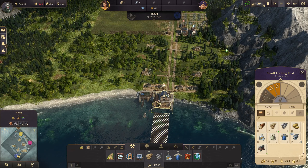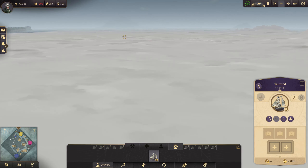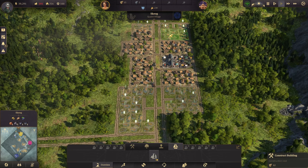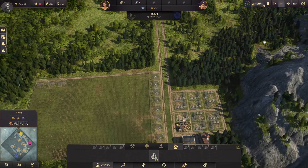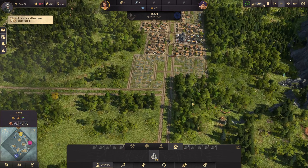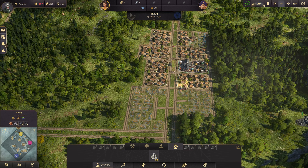We are able to produce more than enough of everything. Our ship is on its way. I'm going to save up to upgrade some Workers as soon as we can.